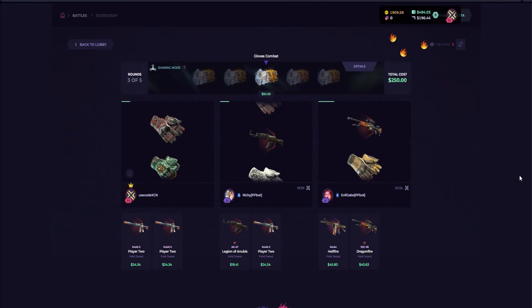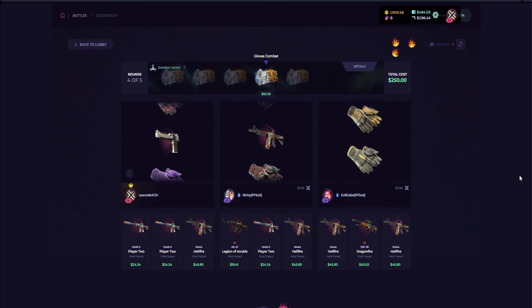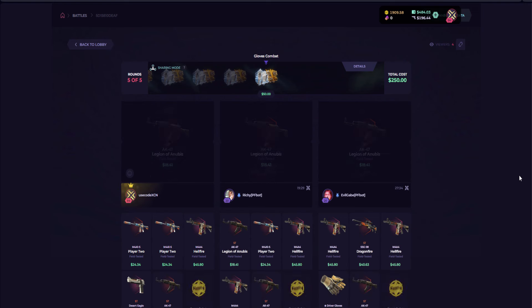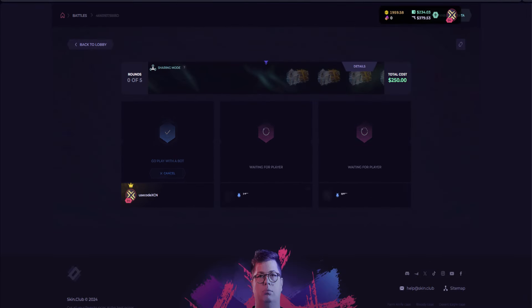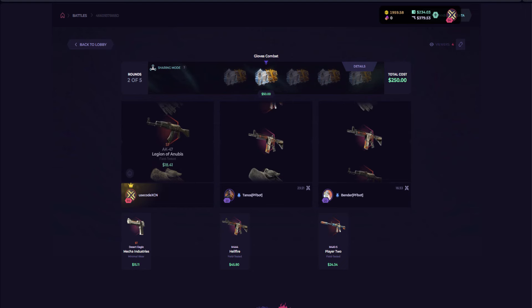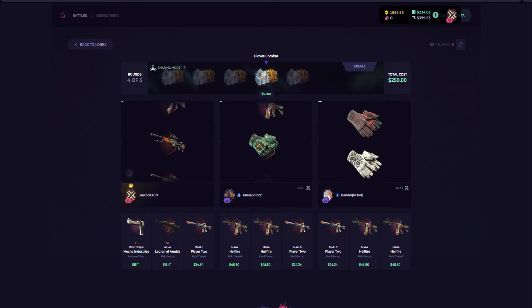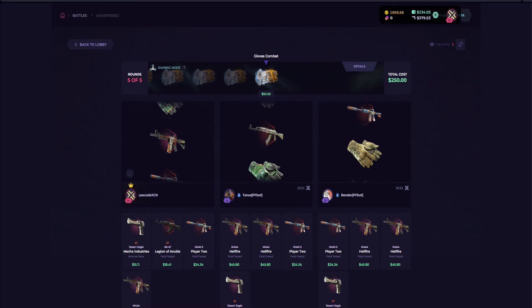Nothing so far — no pair of gloves. All Hellfires. Oh nice, a pair of gloves — I'll be taking that. That was close. Let's create another one because this is going pretty well — we had only one decent win but still gotta gamble it. No gloves, only Hellfire. Come on, it's supposed to be shared — at least give me a pair of gloves!